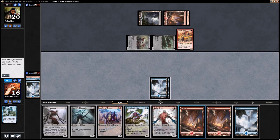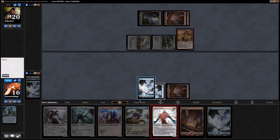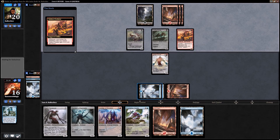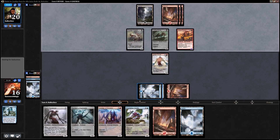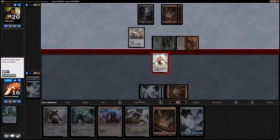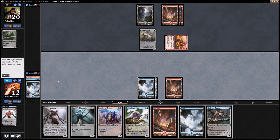How many lands would that have been — three from the Anticipate, and we had two that we've lost. Ruination Guide versus Nettle Drone here — I don't think it matters too much honestly. I think Nettle Drone is the card I'm willing to chump block with a little bit easier than the Ruination Guide. We are just going to look to stay alive through this barrage our opponent is going to put on us. We can't just keep taking — we'd be at half-life at that point. We'll trade there.